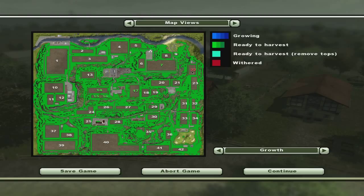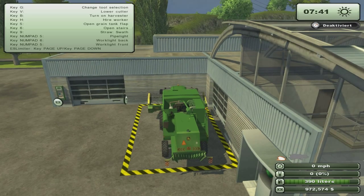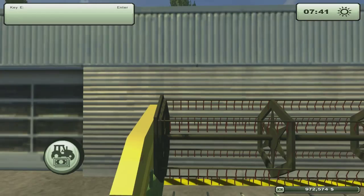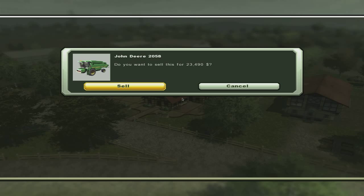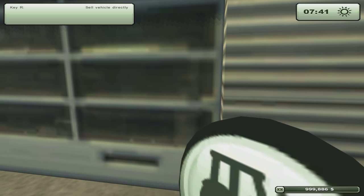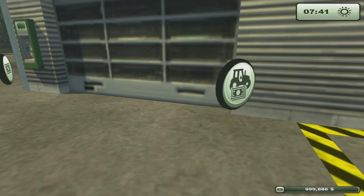There's an auction going on for that one but we don't need it. I drove the harvester down here - the one that we're never using anymore. So what I'm going to do is jump out and sell this one. There is no vehicle in there anymore.